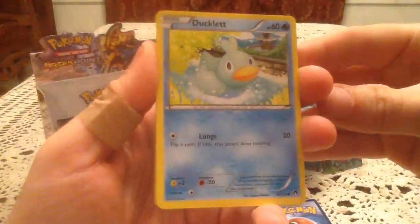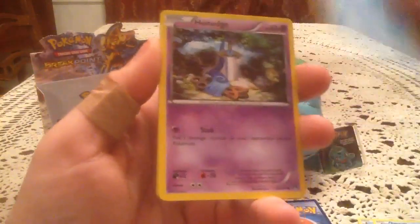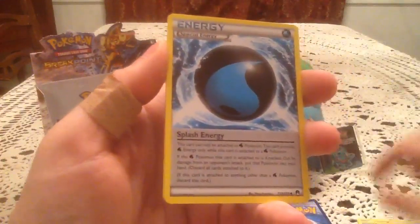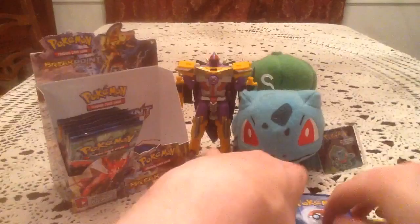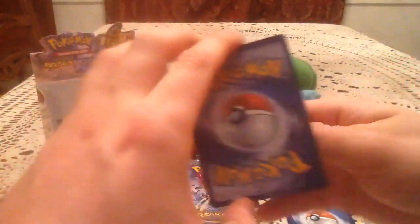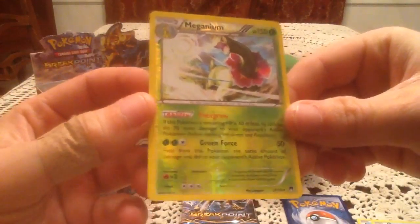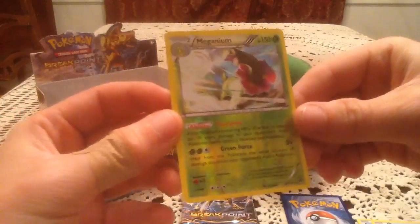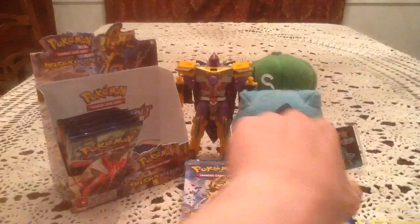So here we have a Ducklet, Timple, Shoulder, Honedge, Numel, Splash Energy, Electivire — haven't seen you yet — and Reverse Valley. Reverse holo is Meganium. That is awesome right there. That is a holo we haven't pulled yet either, that's another one that would be nice to see. But number three is on my list. We got another new reverse holo — awesome so far.